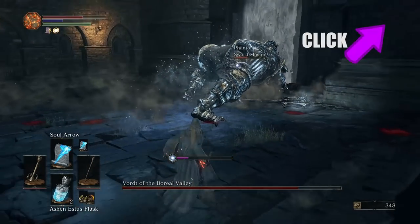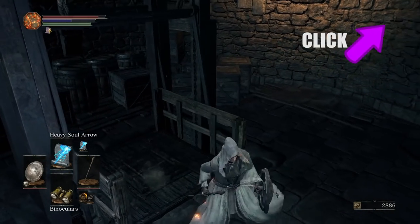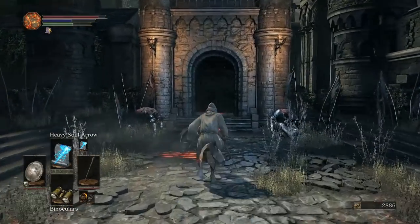Now, before you actually start on the boss, there's a few things you should probably do first. You should make sure that you unlock the elevator. The elevator creates a shortcut all the way up to the first bonfire of the game.